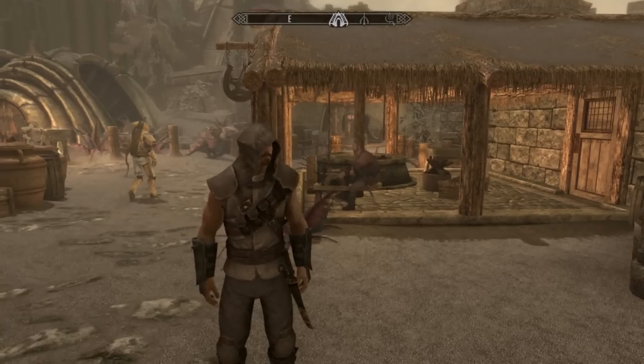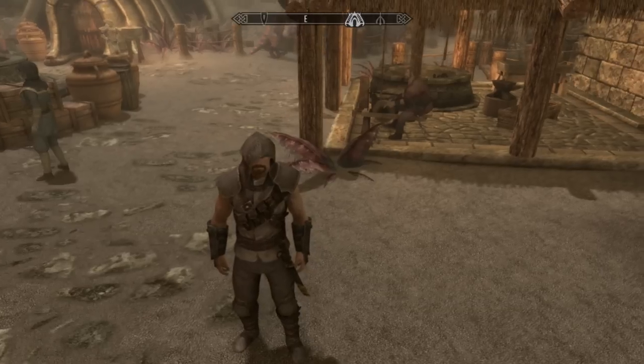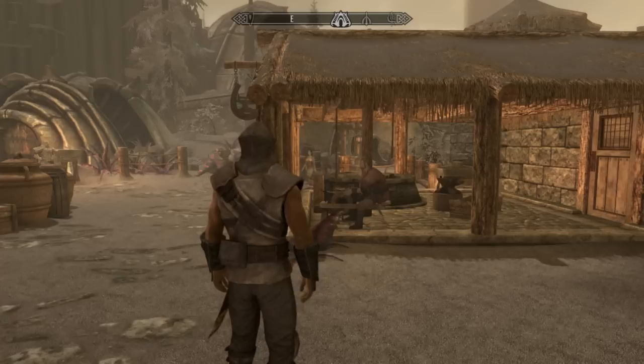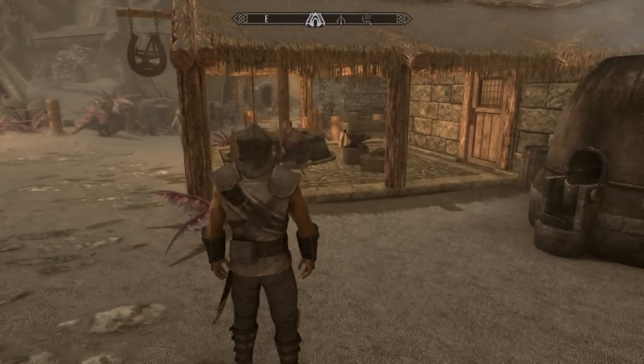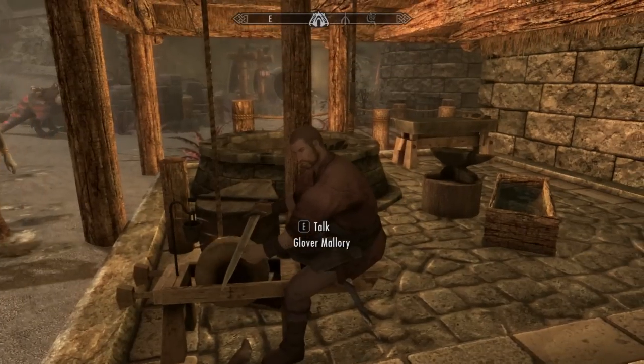Starting off with number five, we have the Blackguard's armor set. This is a must-have if you plan on being Skyrim's most notorious thief. You can get it after the quest Paid in Full, from Glover Mallory in Raven Rock. And if you look closely, its enchantments are 5% better than those of the Guildmaster's armor.